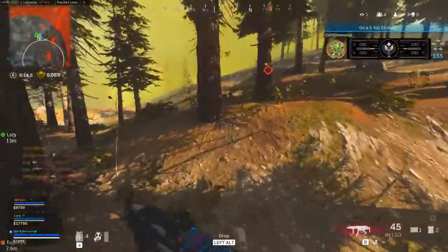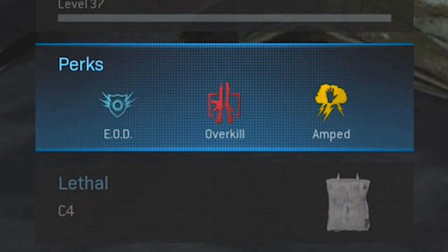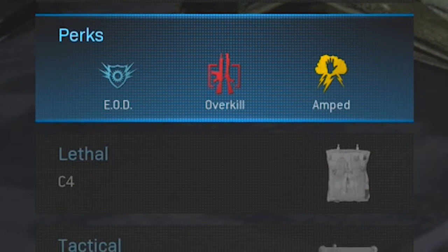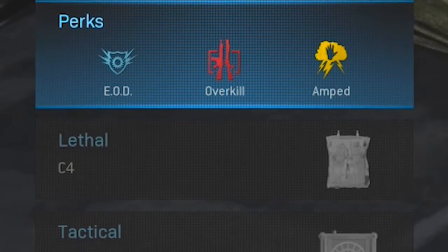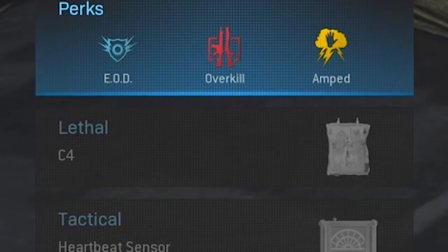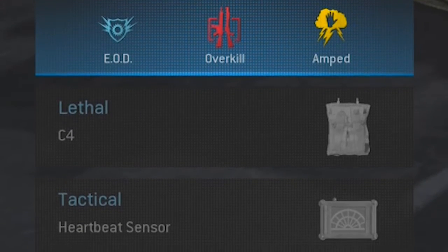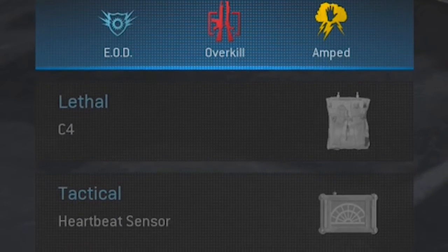As far as my perks and equipment go, this is the same on all of my classes. I use EOD, Overkill, and Amped at first, and then I switch to a second loadout later on into the game that has EOD, Ghost, and Amped. And as always, I am using the C4 and the Heartbeat Sensor for my equipment.